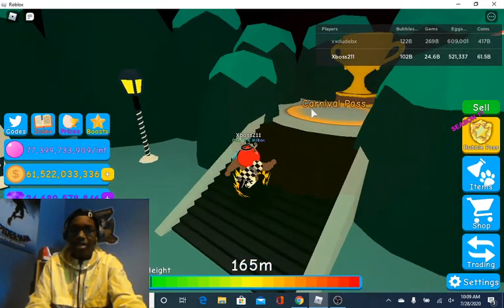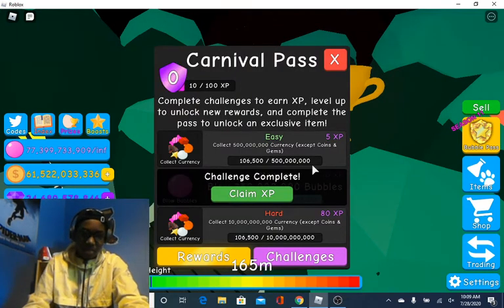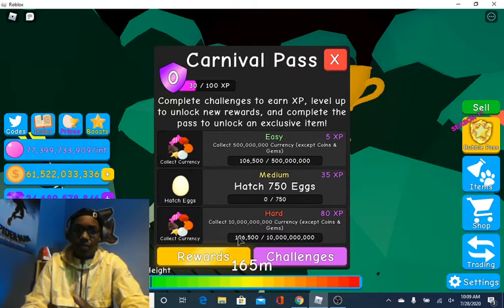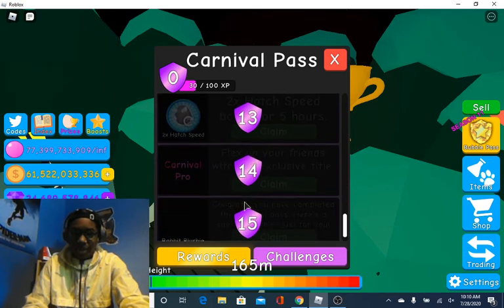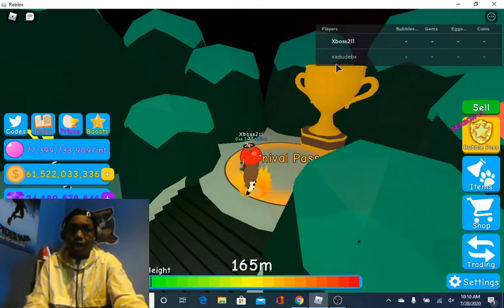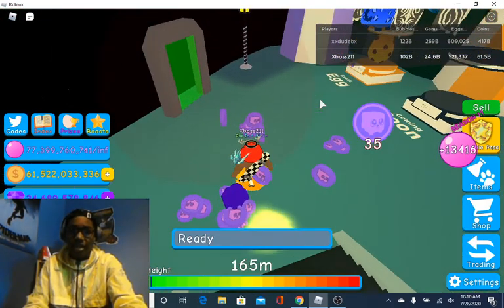There's also a carnival pass, which is different from the other ones. You don't get to choose your challenges, but once you get XP you start to level up, and when you level up you get different rewards. You get hatching speed, pets, and this is where you get the rabbit plushie from. You also get exclusive titles, hatching speed, shadow potions, max enhanced, max level potions, and all that.